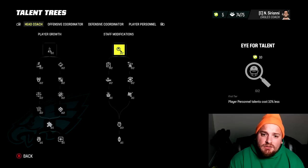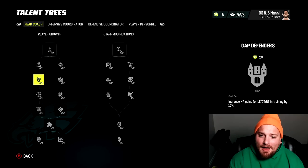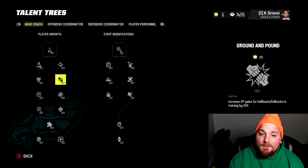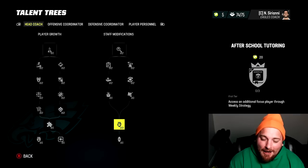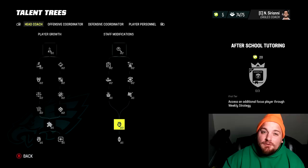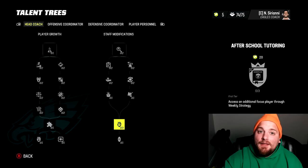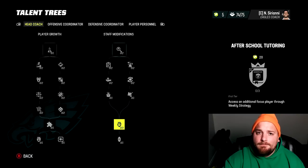Under staff mods it's a little different — you have to get at least one upgrade on all six slots to unlock 'after school tutoring.' Remember I showed you get three players that get bonus XP every single week? You can upgrade this three times to get three additional slots, giving you six players getting bonus XP every week. If you're doing a rebuild and want to get young players to a higher overall as fast as possible, get all three after school tutoring upgrades.